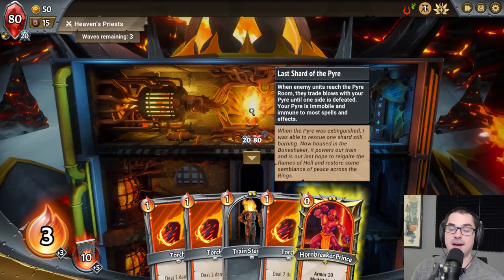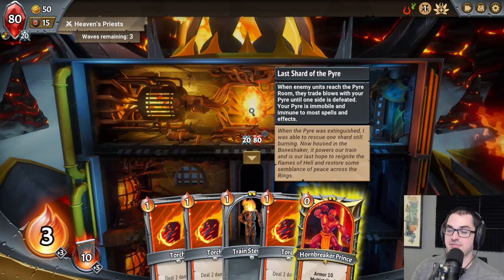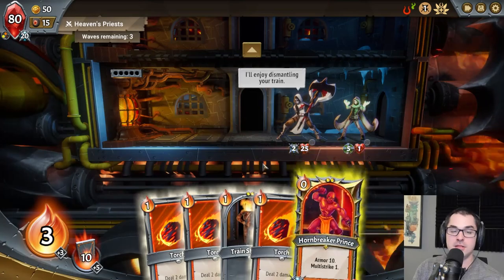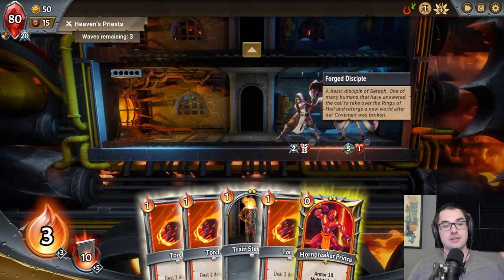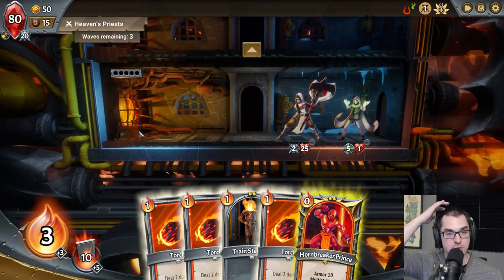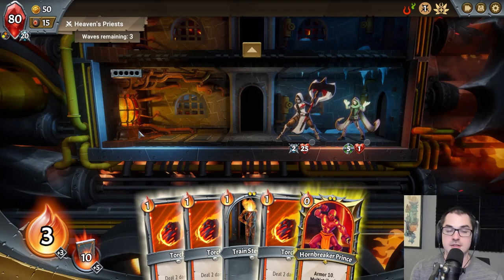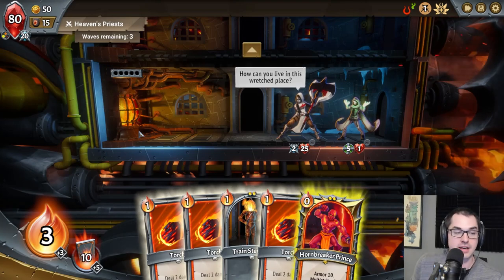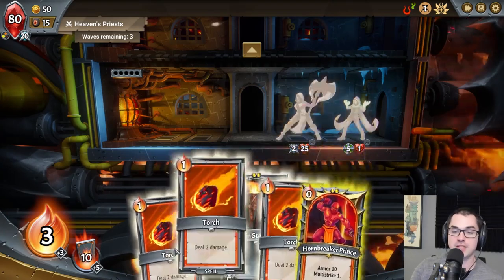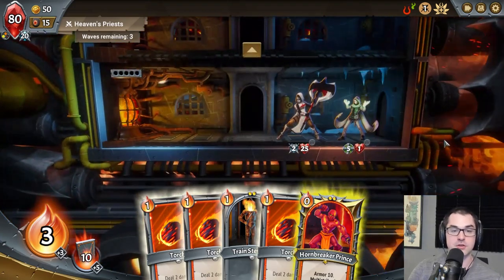This is the last shard of the pyre of Hell, and we're looking to reignite it and save Hell. So how Monster Train at its core works: each layer of the train is sort of a turn of combat — enemies move up the train at a rate of one layer per turn. The turns are mechanically somewhat similar to Slay the Spire. You've got three energy (called Ember) per turn, and you draw a base of five cards per turn, although the exact mechanism of drawing works a little bit differently.